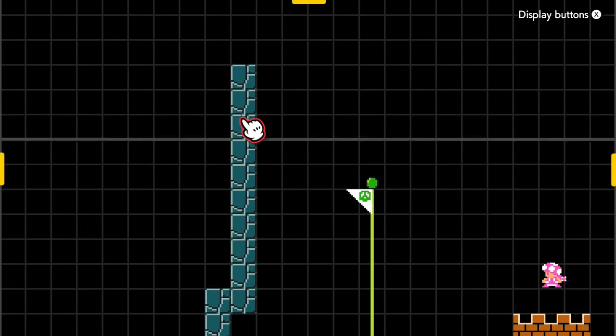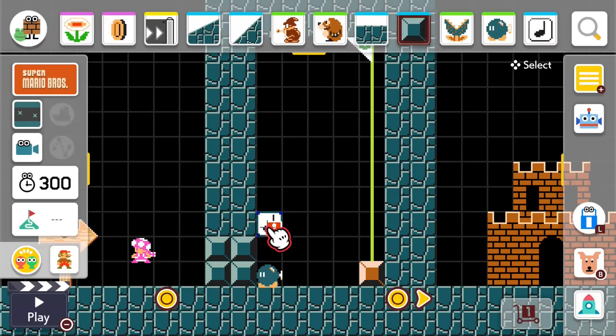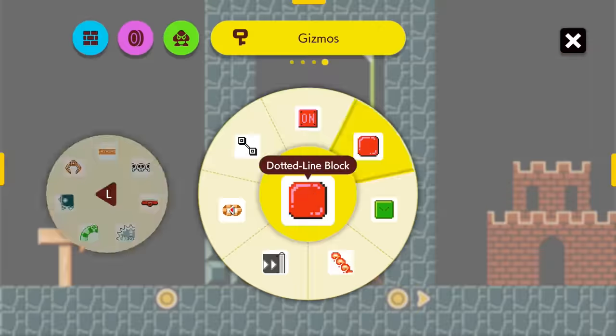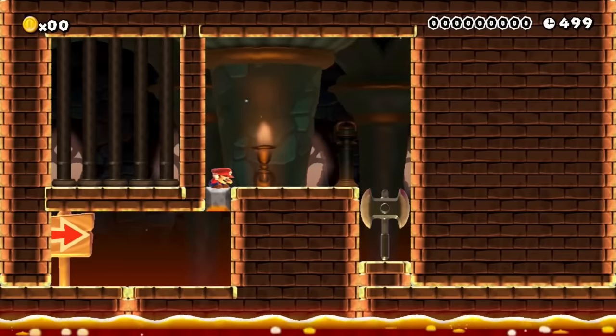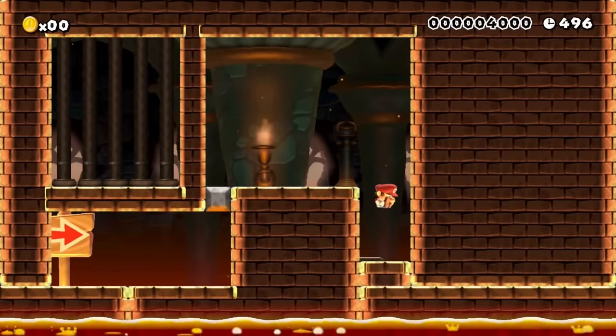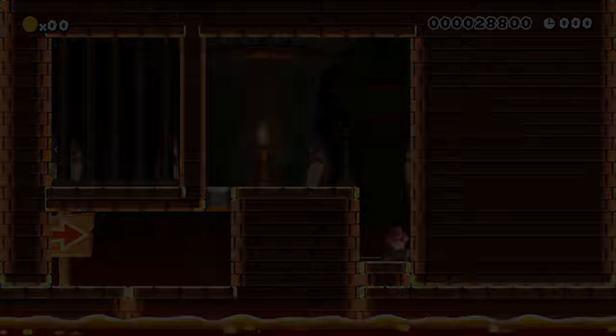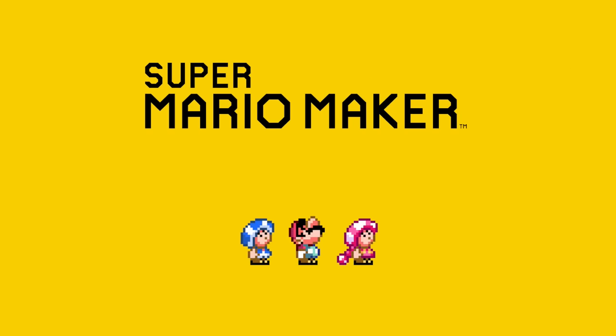Naturally tons of people, myself included, immediately started trying to come up with a truly impossible level as soon as Mario Maker 2 got released. We already knew how to upload a 100% unbeatable level in Super Mario Maker 1, so I assumed that uploading an impossible stage in Mario Maker 2 can't be that hard. I've never been that wrong. Nintendo really did their homework and fixed tons of potential exploits in the sequel.